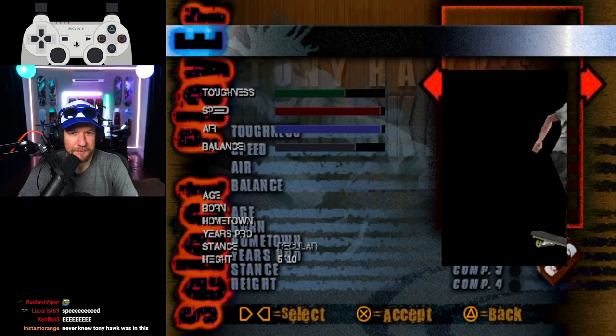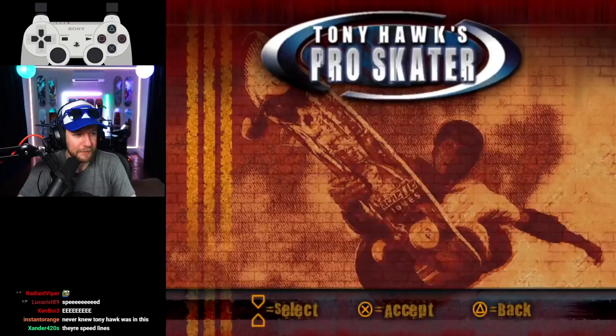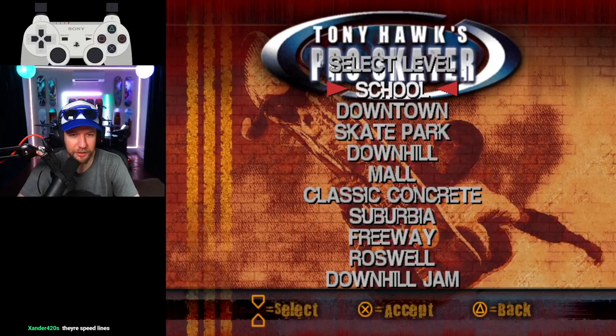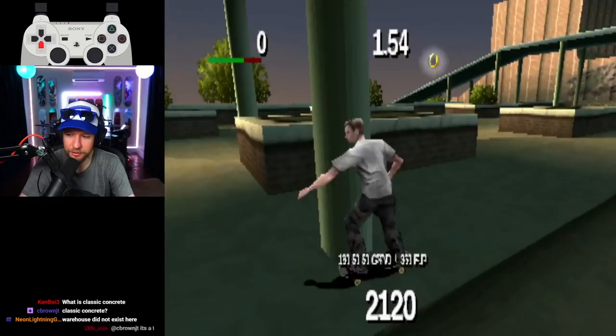It's using placeholders for the other skaters. I feel like we should just be Tony for the sake of potentially the game breaking if we pick anyone else — their speed lines. So, school — how interesting. Warehouse isn't in this build. I was playing a different build earlier today and warehouse was labeled 'training' unless I'm tripping. Anyway, let's check out school.